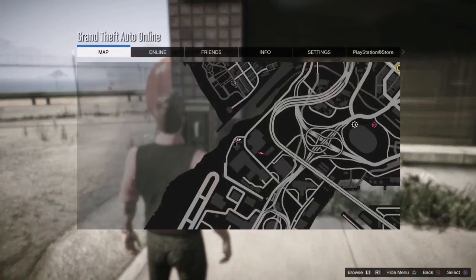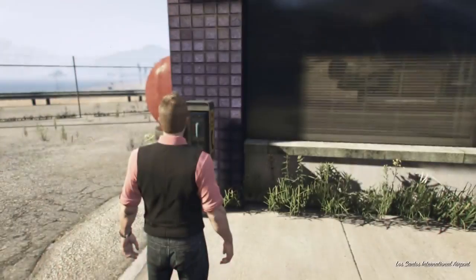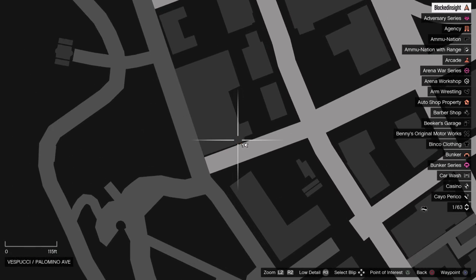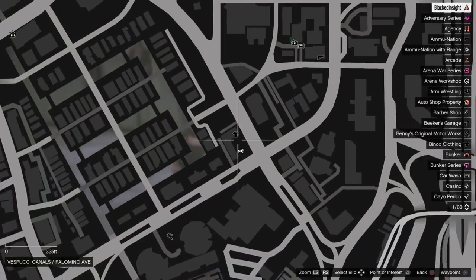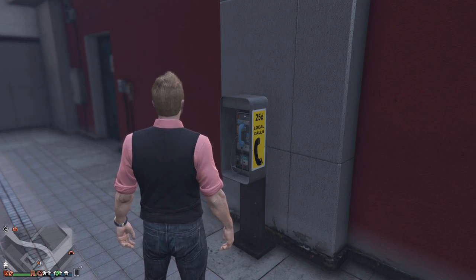Payphone location number twelve is going to be right next to this Los Santos Customs by the airport. Payphone number thirteen is located right by the beach. Payphone location number fourteen is not too far from that one — it's over here by this clothing shop.